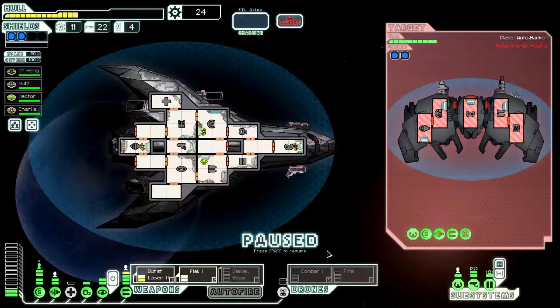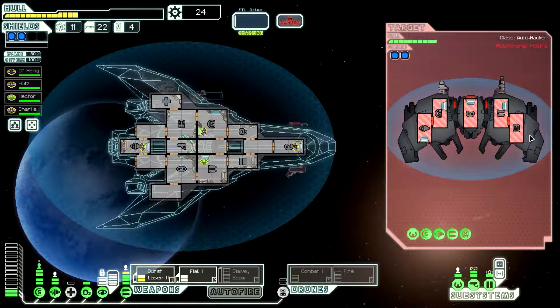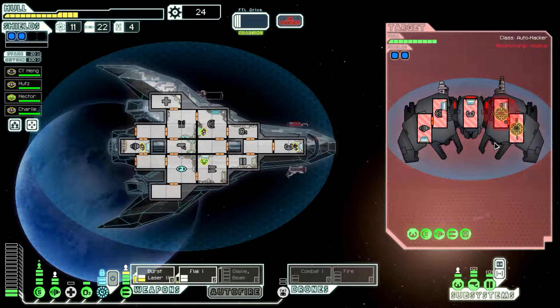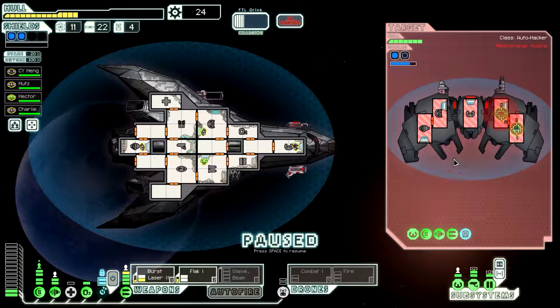Let's not use the combat drone. Yeah, let's not. We do need to go ahead and cloak though, because of his hacking coming. So let's have this go for weapons and this go for hacking. Hopefully we can get the weapons down a little bit — maybe knock that missile out. We didn't, but that's okay. Got the hacking down.